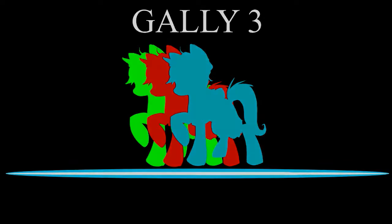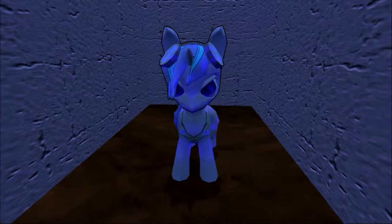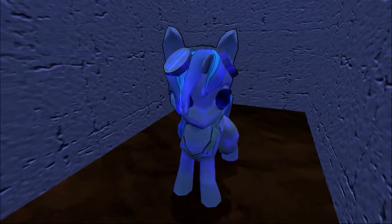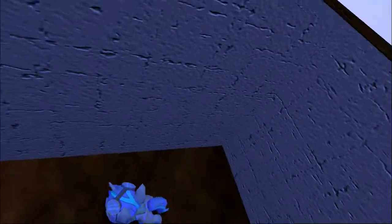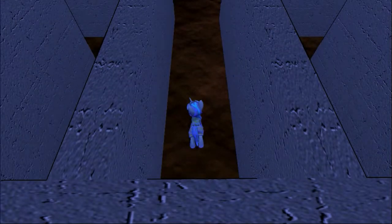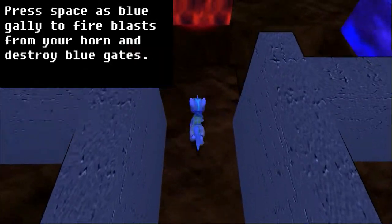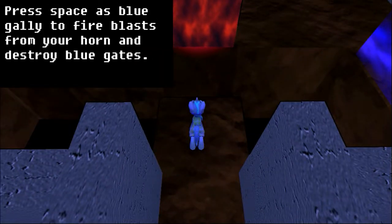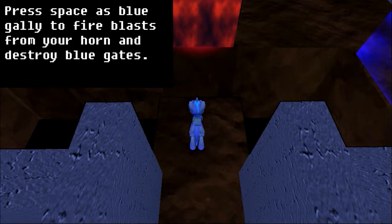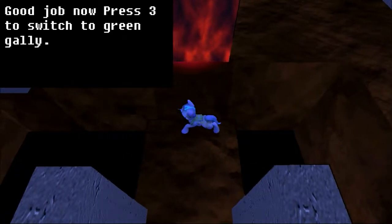Gallery 3. Oh goodness, what is this? It's a pony! It's a blue pony — a blue shimmering pony. There are three ponies. Use your arrow keys to navigate your Galley hooves around. Press space as blue Galley to fire blasts from your horn and destroy blue gates. Holy shit, this is sick!